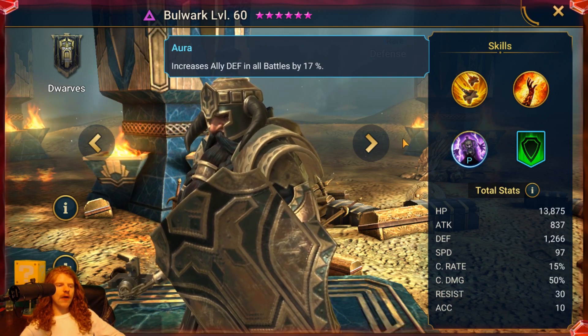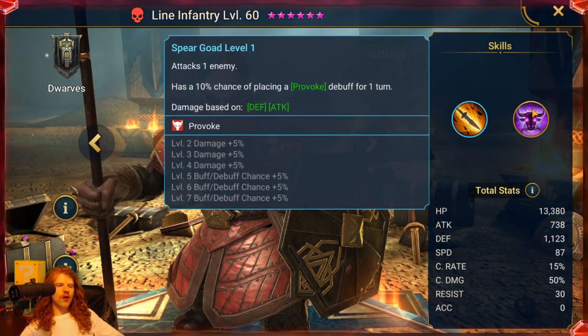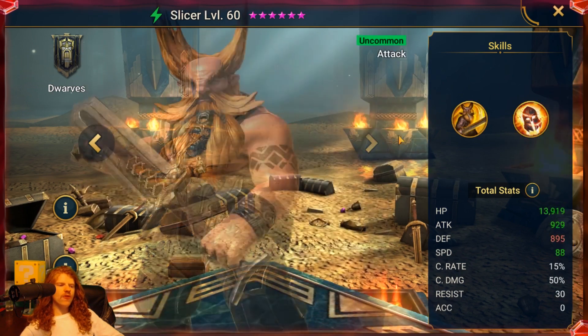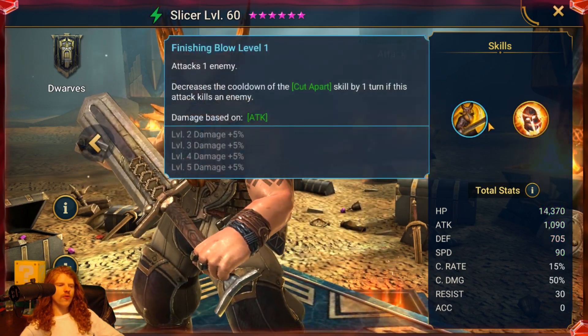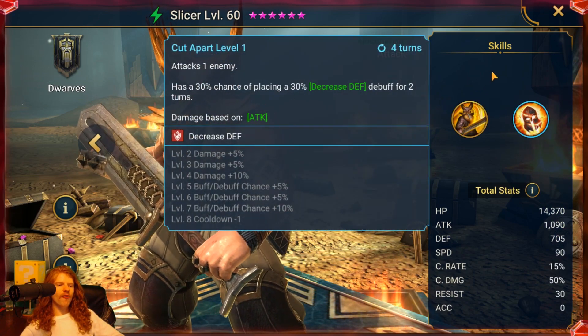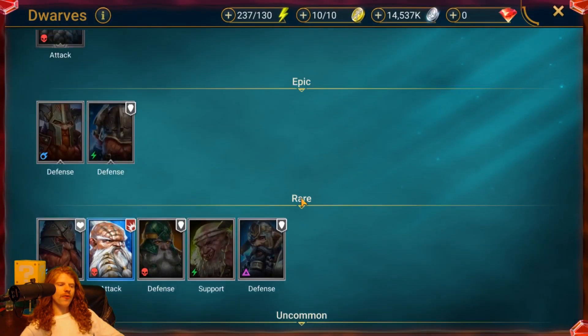Now we move on to the uncommons, and this is where they get even worse — 10% chance of placing a provoke, 25% chance of placing a provoke, it gets nearly useless. There's a cooldown reduction move and an attack that places the weaker form of decreased defense. And that's all the dwarves.